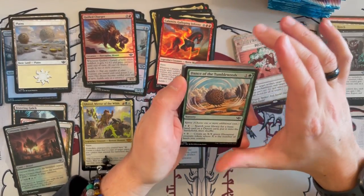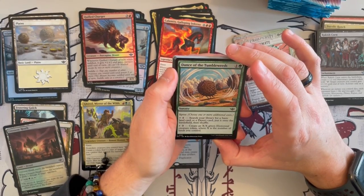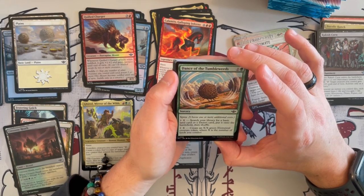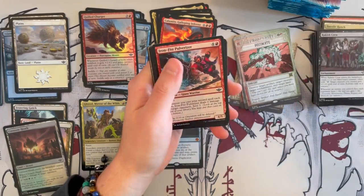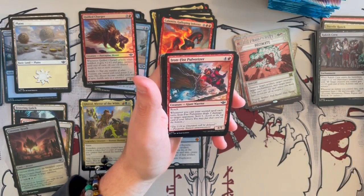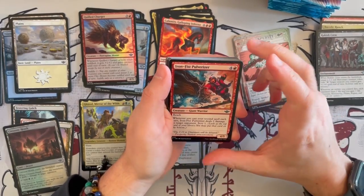Dance of the Tumbleweeds is a sorcery spree. For the first option, search your library for a basic land card or a desert, put it on the battlefield and shuffle. For the second option, create an X/X Green Elemental creature token where X is the number of lands you control. Very annoying in the right deck, and it also allows you to fetch a land — always good for ramping.